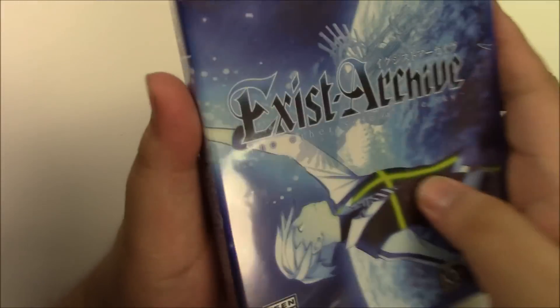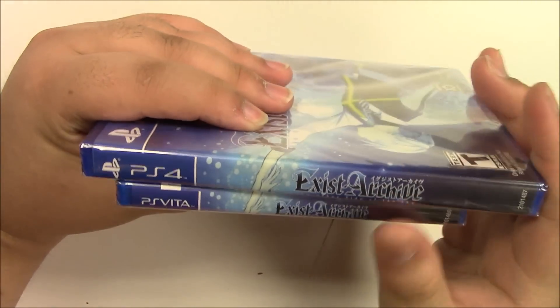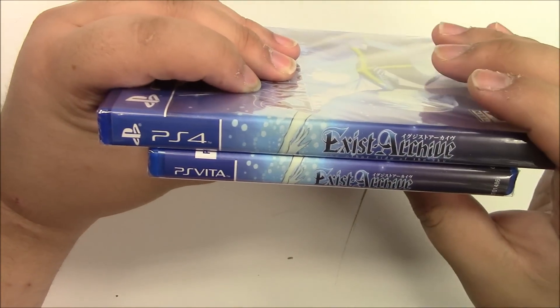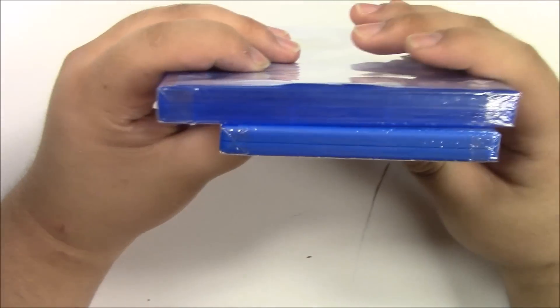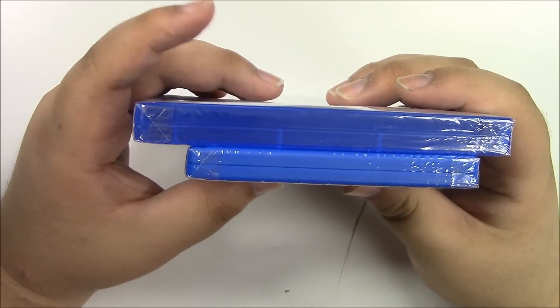Let's move over to the side. Both these games have the same alignment background and the same logo — Exist Archive: The Other Side of the Sky. And let's move over to the top. As you can see, both these games are gatefold copy games.